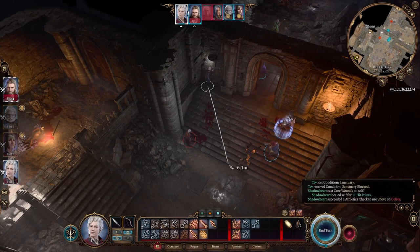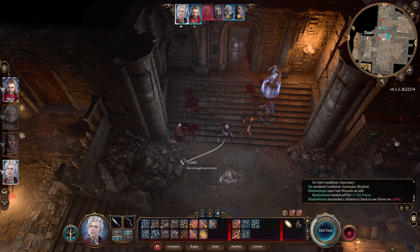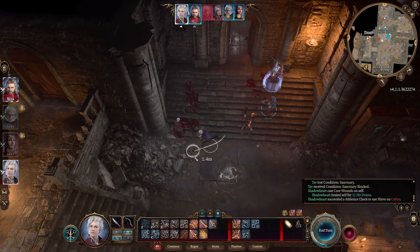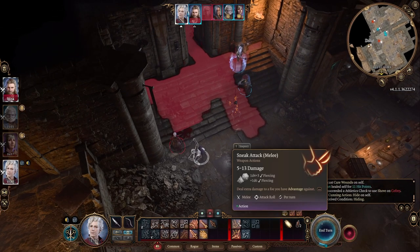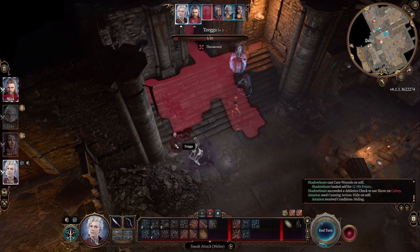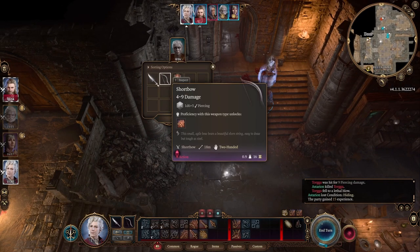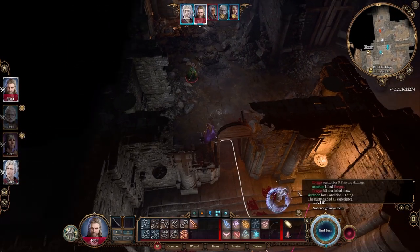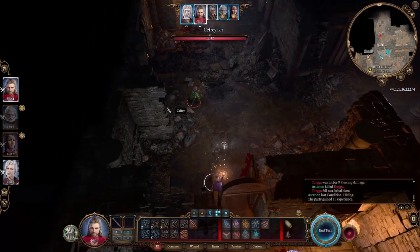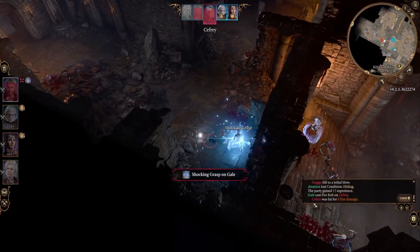How much movement do we have? Not a lot. We might be able to make this happen. Over here and then we're going to try Cutting Action Hide — sneak attack. Solid, that worked out well. And true to a rogue, we loot the body — there's nothing in there. Firebolt — critical hit, nice.